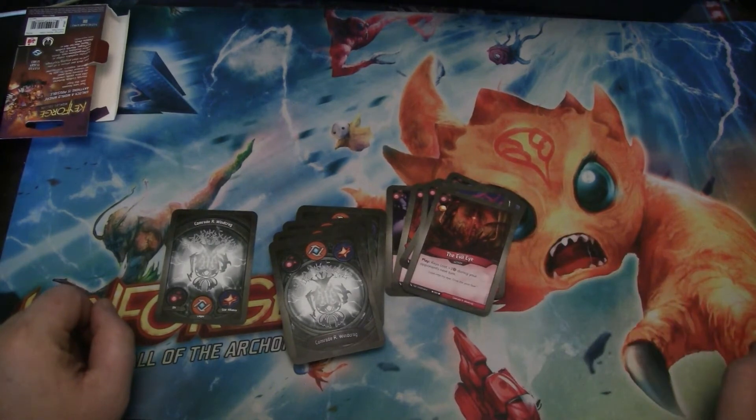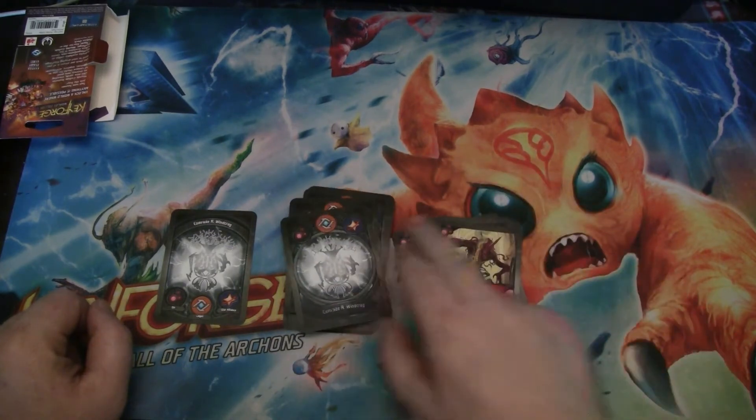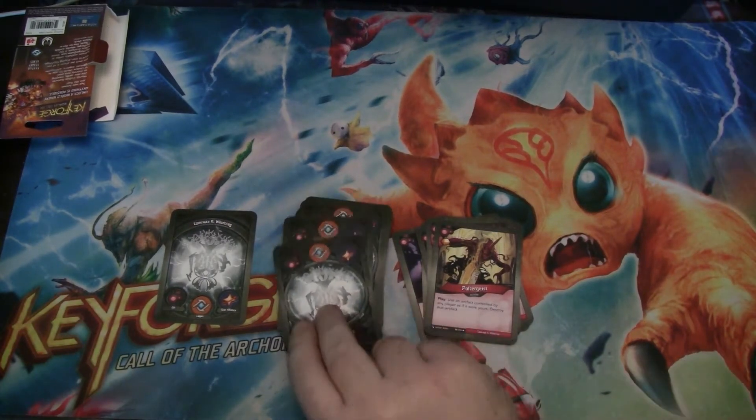Evil Eye — some more Amber Control. Gain an Amber, and then keys cost plus three during your opponent's next turn. I always like being able to play that. Poltergeist is really good artifact control — it's an action with a bonus Amber. When you play it, you use an artifact controlled by any player as if it were yours, and then you destroy that artifact. Really nice for those golden spirals and things like that.